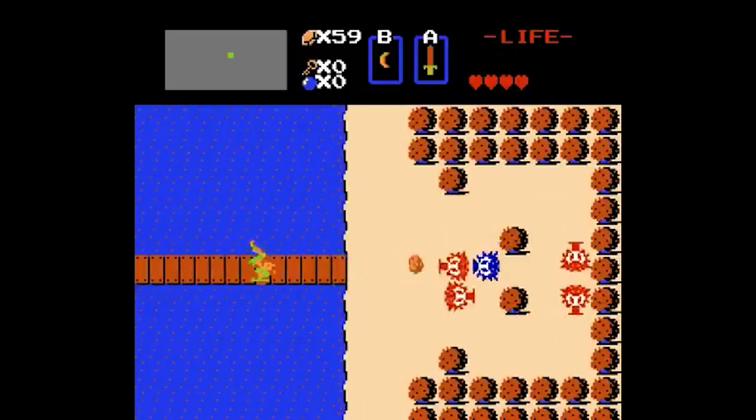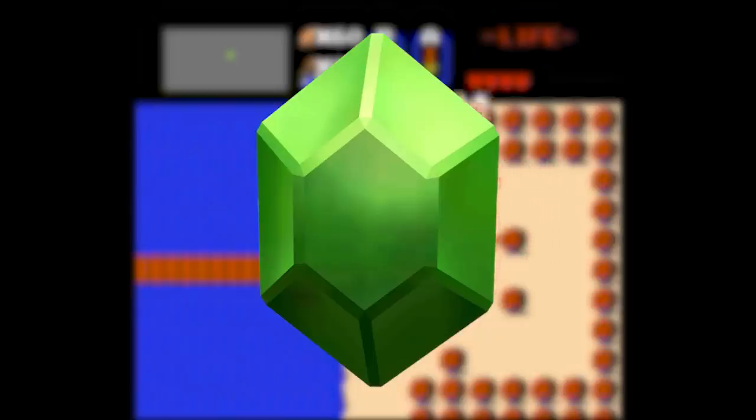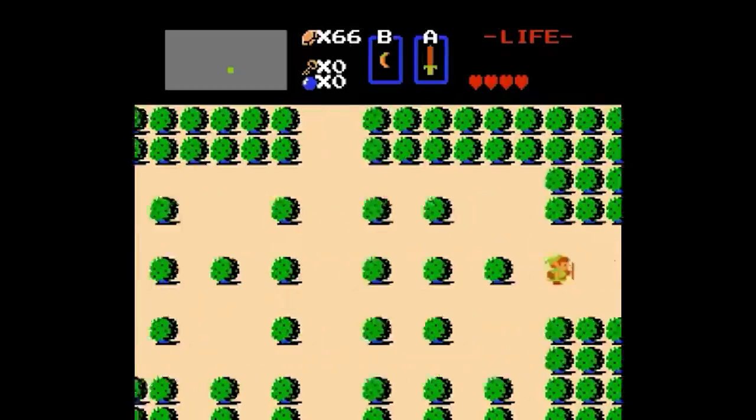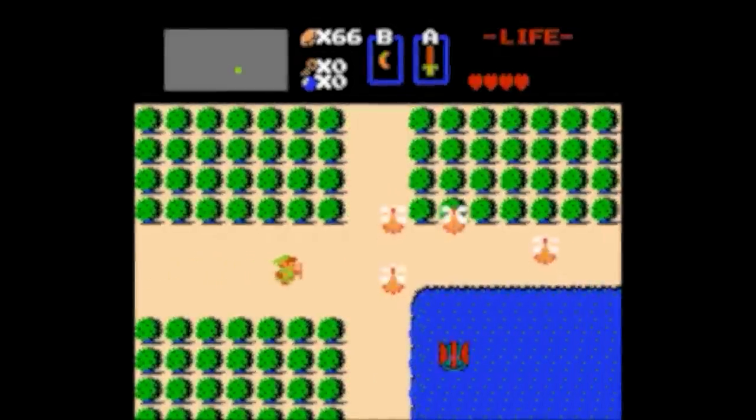The first ever Zelda game and the birthplace of the rupee. You would think as the first game in the series it would keep things simple. But even though it only has two types of rupees to collect, this game does definitely have its quirks. This very first game is where the blue rupee got set in its iconic value of 5 for the first time — a trend we're going to continue to see moving forward.